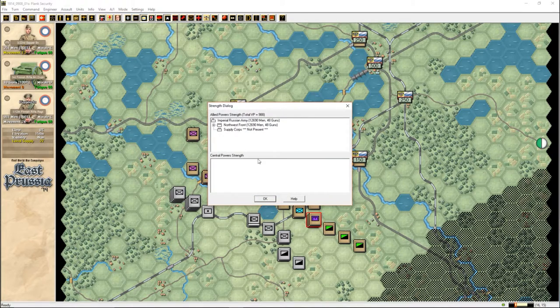Got info strength. We have a total supposed strength of 12,000 men. Only 12,000 men in the whole Northwestern Front, which I don't believe. We're part of the 10th Army I guess — yeah, it's just us. This corps has 12,000 men.